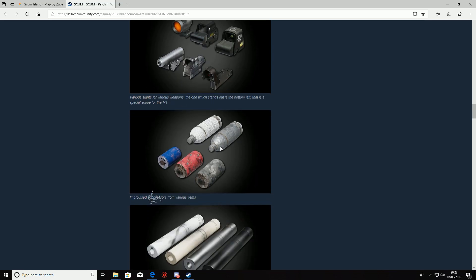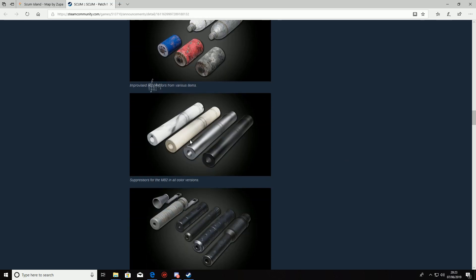You now have improvised silencers — you can get these from water bottles, juice bottles, or cans of any kind. They also come in different colors. We have four silencers for the M82. I will warn you, the silencers are absolutely huge. The M82 is already really big, so you're pretty much just going to be holding a gun and a silencer which is the entire length of your view.